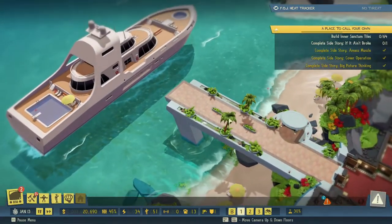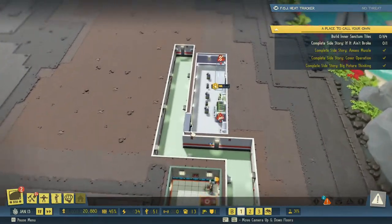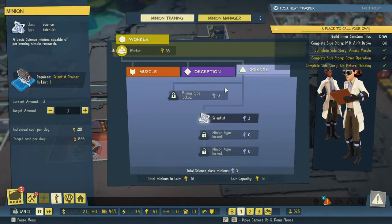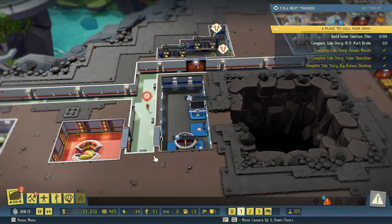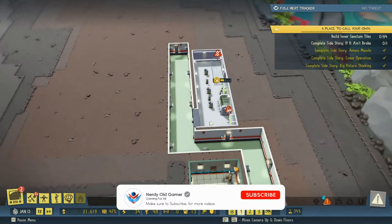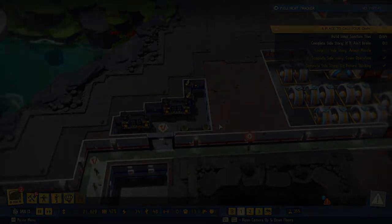I don't see any agents yet — I guess they'll be coming on the next boat. Anyway, we are out of time, but we have research going. Let's train some more scientists — let's get up to six scientists, nine valets, and nine muscle. Then we'll expand here, expand our mess hall, build our inner sanctum, and start the technician quest in the next one. Thank you very much for watching — I hope you enjoyed it. If you did, why not leave a like and subscribe? See you next time!